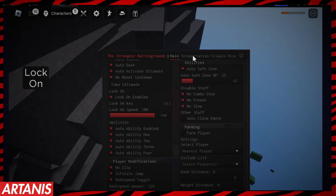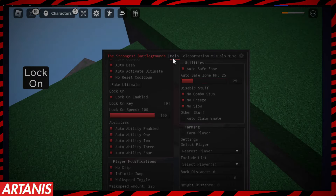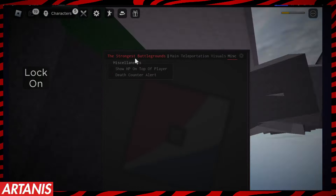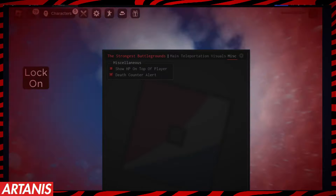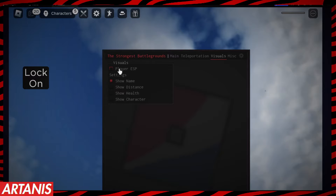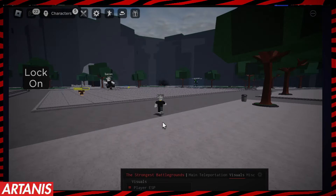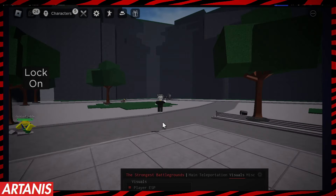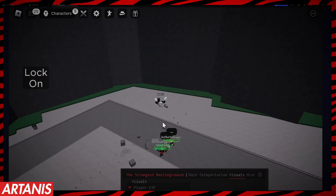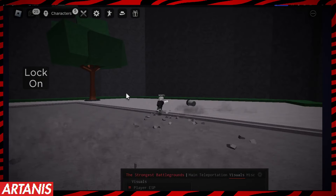We have a bunch more options. I have infinite jump on. Under teleportation, we can teleport anywhere or to any person. We can show HP on top of players, and there's a death counter alert — as you can see it shows my HP. I have a really high walk speed and can infinitely jump, so I can essentially fly.